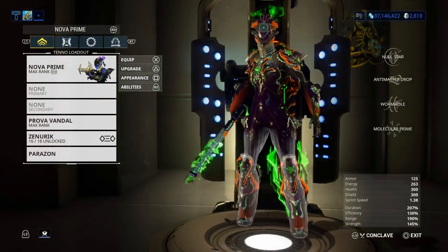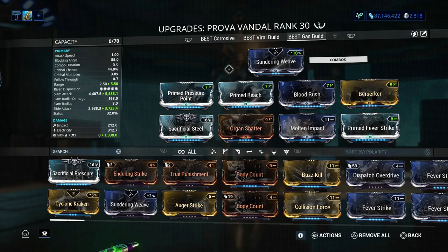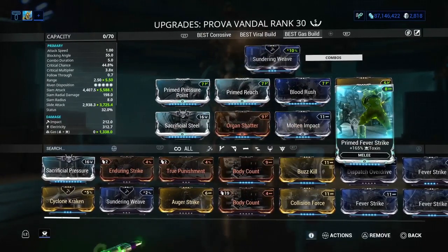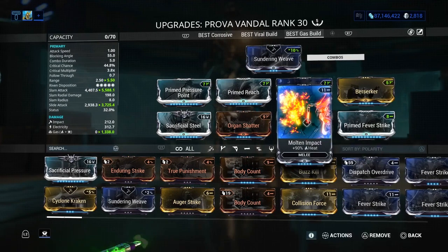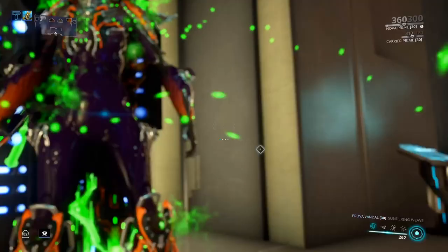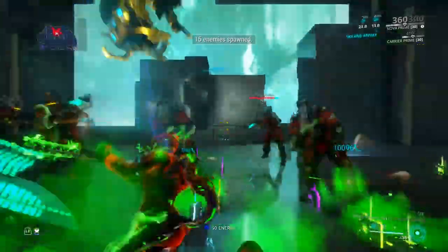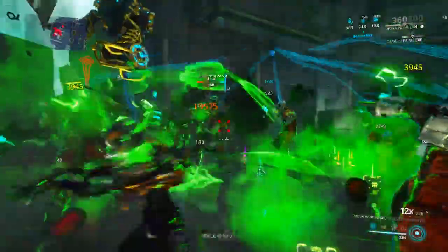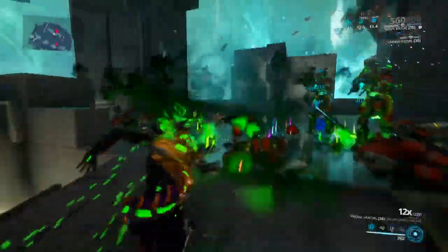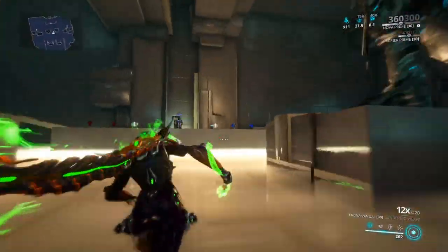Now I'm going to show you guys my last build and this is a gas build. Of course this only works on Corpus only. I have Prime Reach in there now for plus 3 range, and I have Prime Fever Strike for an extra 165% Toxin. I have Molten Impact which does 90% Heat — mix those for Gas — and that's really it. It's doing very, very good. That did very, very good, really, really good.